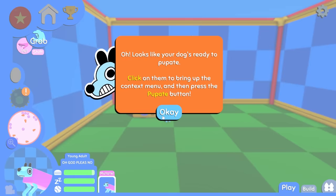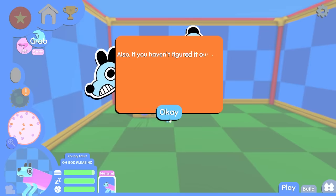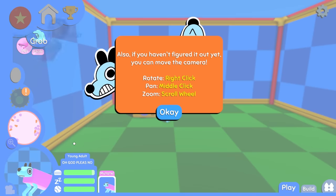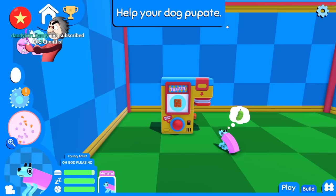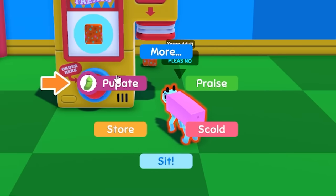Looks like your dog's ready to pupate. Click on them to bring up the context menu and then press the pupate button. Your dog's ready to dogate. Are you ready to pupper paw command? Like, I don't know what half this... Help your dog puppet. I don't know what you're asking me. Puppet.